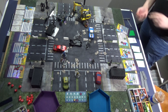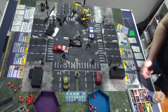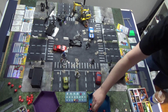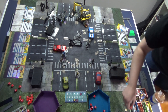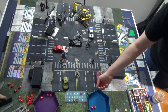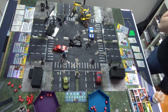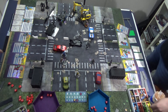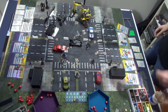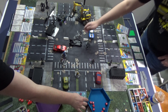Then we attack with full rerolls — five hits after cover. Rhino blocks two, brings it to three, reduces by one, so he takes two and gains three power. We'll spend two and throw a size-two car at you — potentially three damage. He blocks three with a crit. Power distributed to Rogue and Magneto.